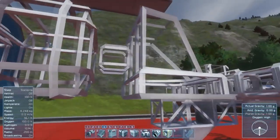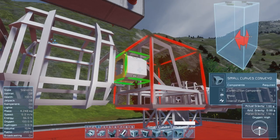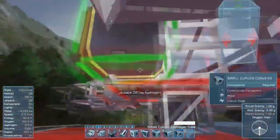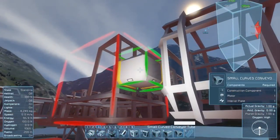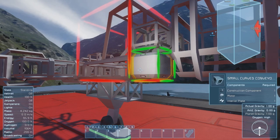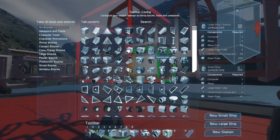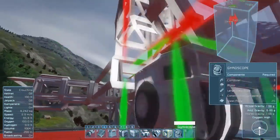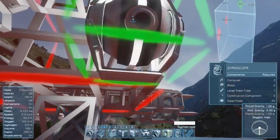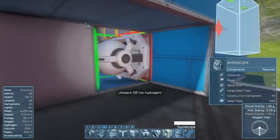What I'm going to do here — on the back, the conveyor ports for the cockpit are actually one block out. Oh, I ran out of hydrogen — I didn't even notice that. That'll allow me to connect up those ports, and then in these open spots I'm actually going to put the gyros as well as the antenna. Let's go ahead and put the gyros on there.